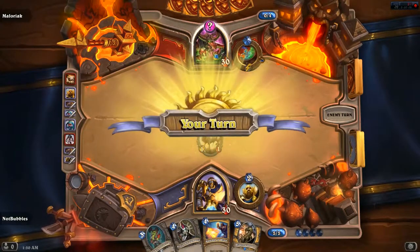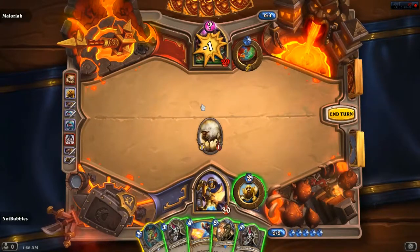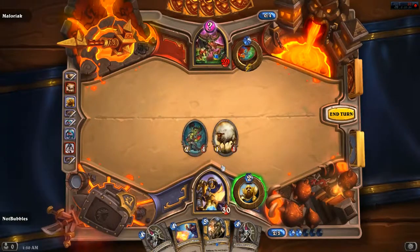We've got dragons to play. I like sheep better — see if we can't trigger that. Nope. So that becomes a 5-3 because of his spell.